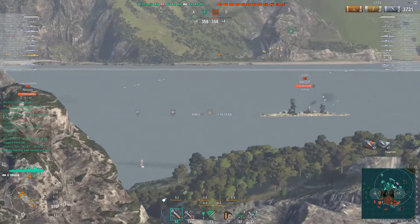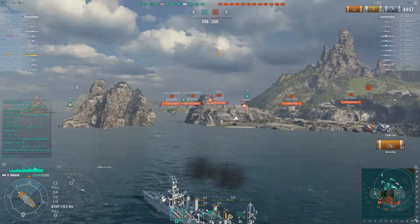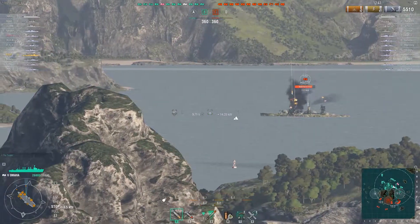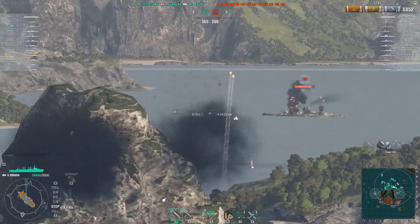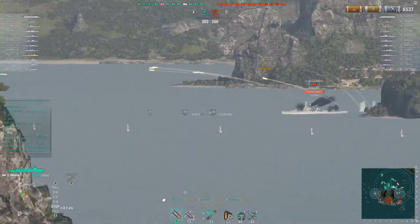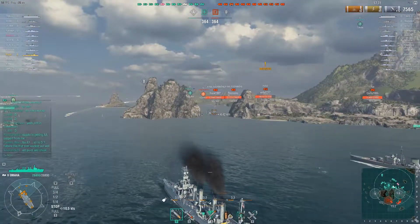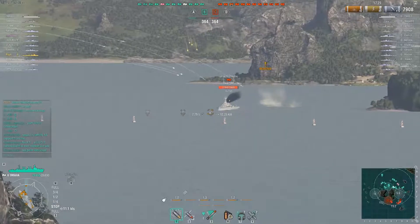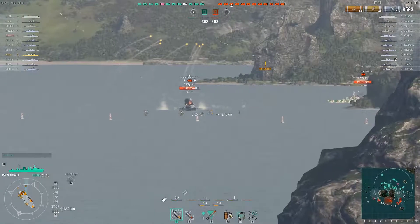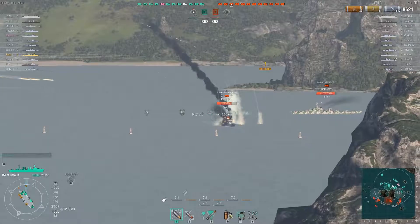I'm firing on those two French destroyers - the Galissonière, I'm just going to call them 'the Gal' - and there are two of them out front. I'm also putting fires into this Fuso over here. The mountain is stopping some of my rounds so I have to turn to be more useful. I'm slowly turning the outside of my ship so I can bring more guns to bear. At this point I notice no one has actually fired at me yet, which is incredibly unusual for this ship.